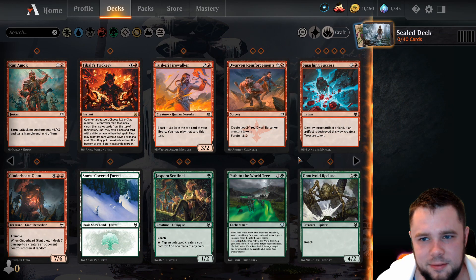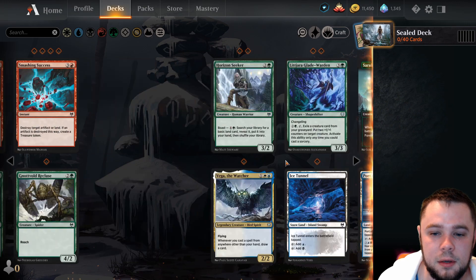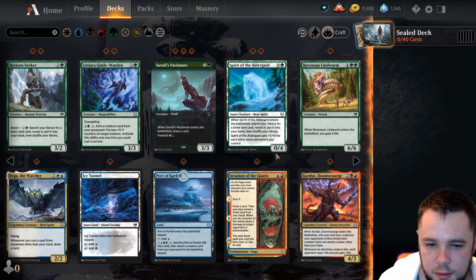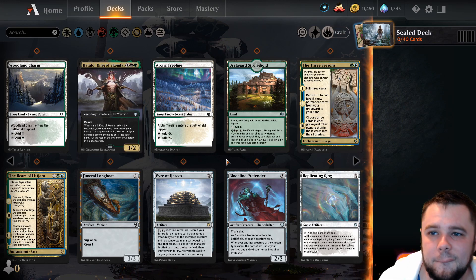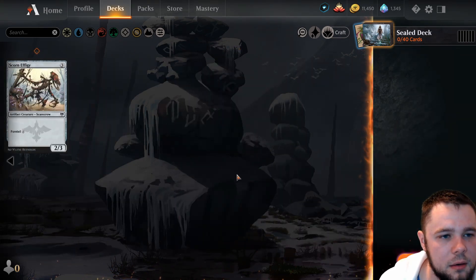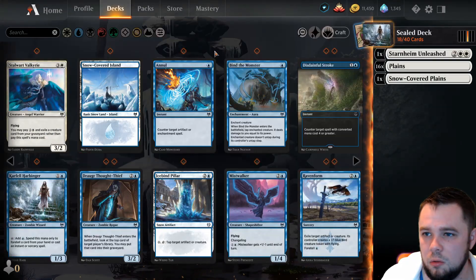Red — it's Baltic Trickery. Nothing really in red we like. Green seems to have some decent stuff. This helps us get the Plains we may need if we splash white. Three Sentinels — we're going green for sure. So we're going black and green, splashing some white. The Herald is just a way to dig a little bit. I don't think we want Power of Heroes. Replication Ring helps us mana fix a bit. Let's go back to white — we want the Snow-Covered Plains. I think we're just barely splashing white for Starnheim Unleashed. It's just such a good card that you don't not put it in your deck. Blue cards we don't care about.